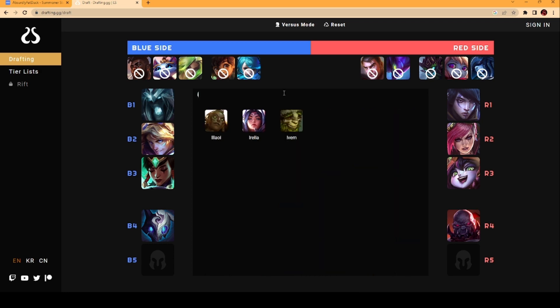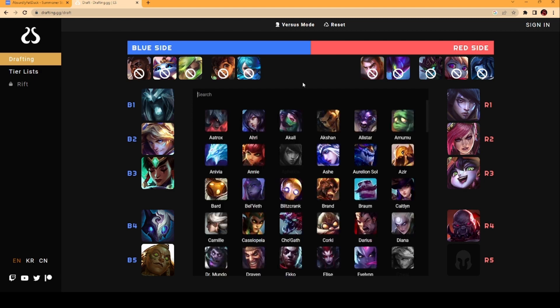Lastly, I end my blue side draft with a direct Sion counterpick in Illaoi. Yes, this champion is off-theme with the rest, but I made an exception this time around. It is clear that Illaoi will have a free scaling lane into the Sion, and nobody will be able to match her in side lane mid and late game. With my remaining four champions thriving in poke and engage protection, they will likely be able to hold the 4v4 while Illaoi crushes the side lane.